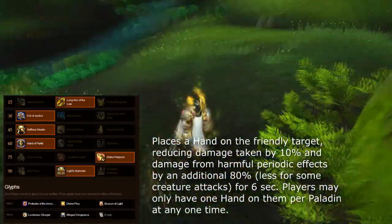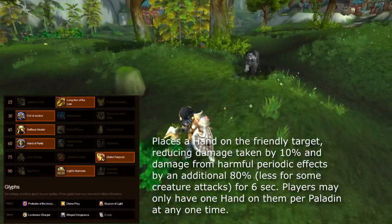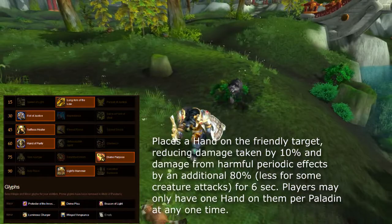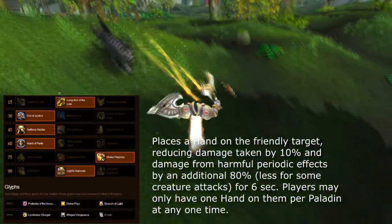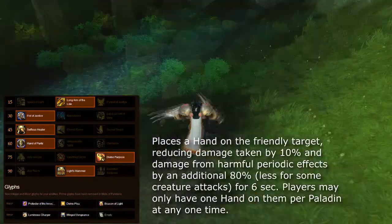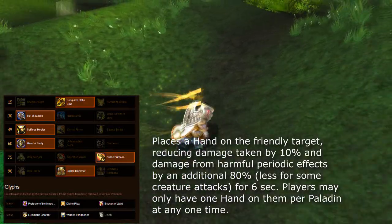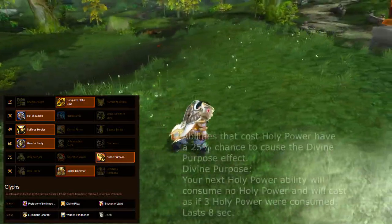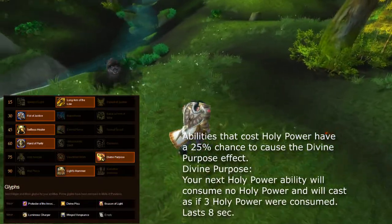For level 60, I grab Hand of Purity. You can grab Clemency if you want, depending on which you prefer. I prefer Hand of Purity because I can just put it on a tank and they'll be fine — especially a less-geared tank or one that takes a little more damage. I've seen monks and bear druids take a little more damage compared to paladins, death knights, or warriors.